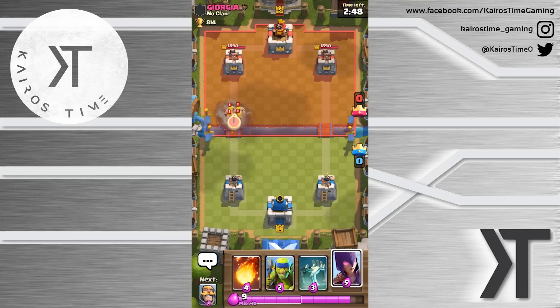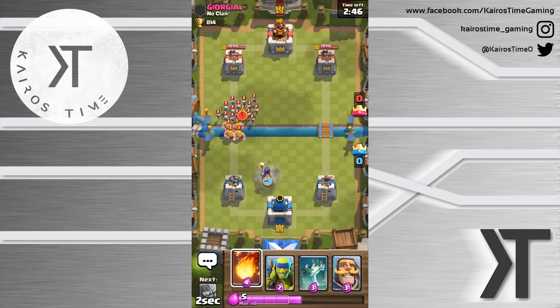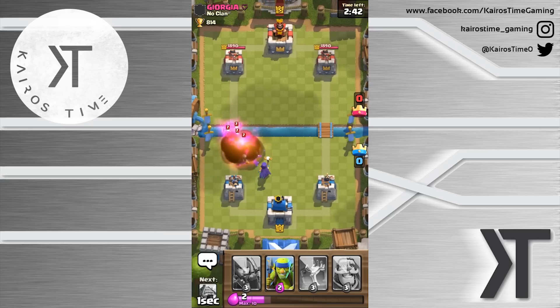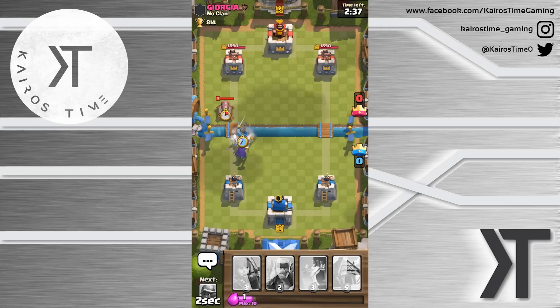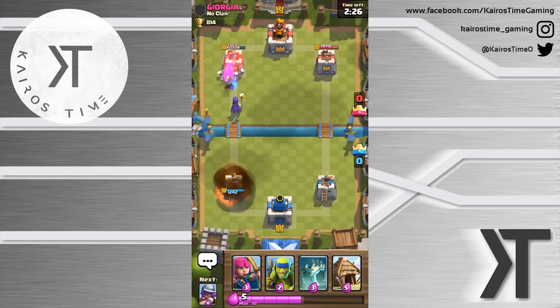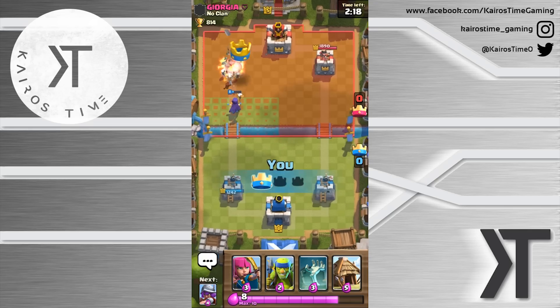Now facing georgia, also level five. It's the barbarian bowl, so we need to worry about barbarians. I'll place this knight for a little mini push — that was actually a good call. He's going with fireball way in the back, and it looks like he has left the match.